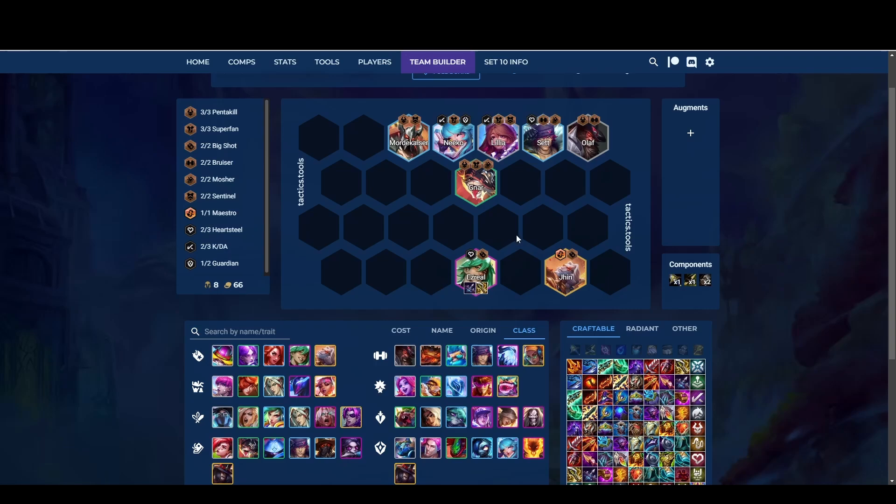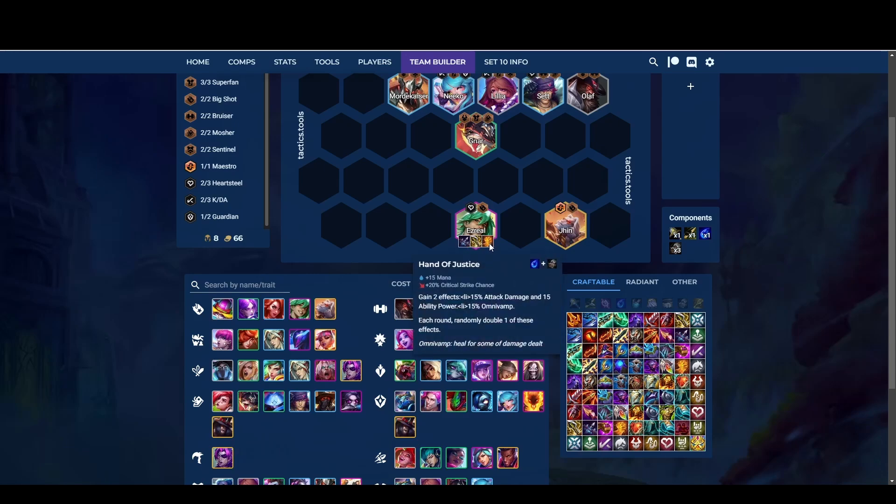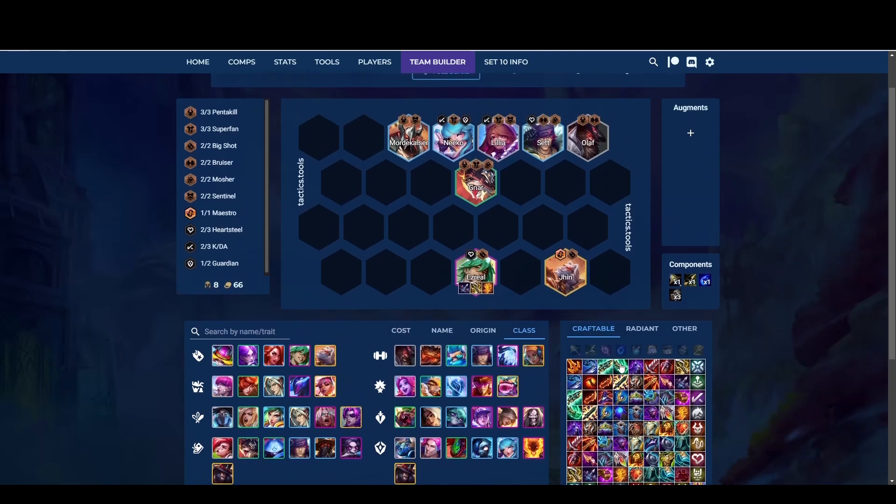He will be able to one-shot the backline. I also like to give him some lifesteal. If you don't find an Infinity Edge or a Bloodthirster, a Titan's Resolve — actually a HOB is very good on him for a little bit of survivability. I like this setup a lot because he goes 100% critical. For the third item, a Blue Buff — you want to make sure he has mana and some attack speed.